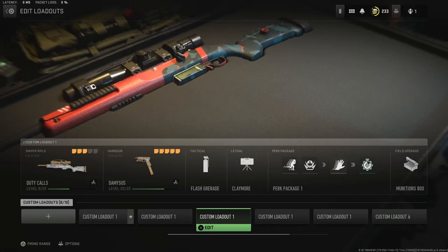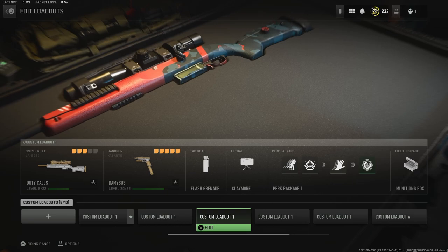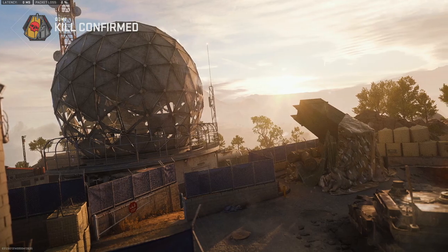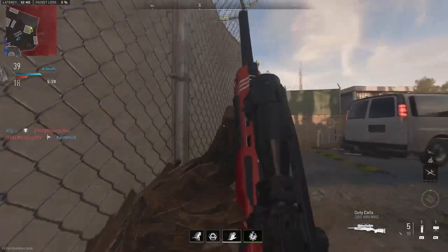Let's hop into Dome. It's 5 AM so either we're gonna get guys who are about to go to work hopping on for a quick game, or we're gonna get the super sweats who haven't gone to bed yet. We'll see which one we get. We're hopping into a Kill Confirmed — sounds like it's already in progress — so hopefully no streaks. It'll be a fairly short gameplay.